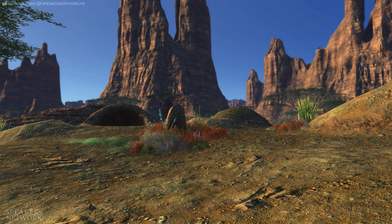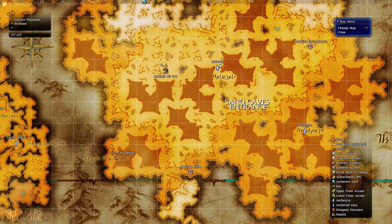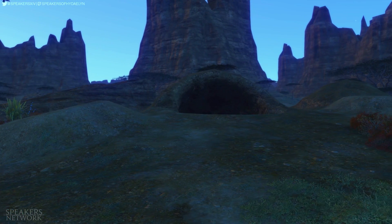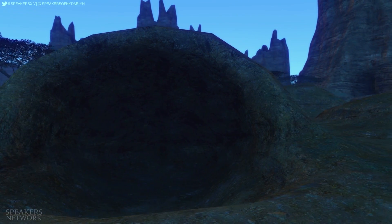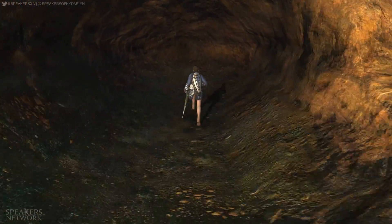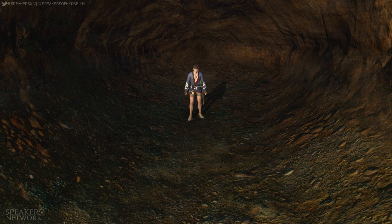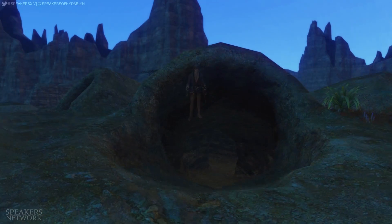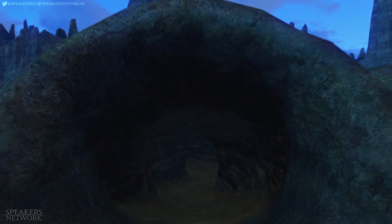In central Thanalan, south of Halatali, you'd find these openings in the ground. You'd find an identical pair of openings close to the Amalja encampment, but we'll concentrate on this entrance. Most people would probably shrug it off as map decorations, and to some degree it was. Most of the holes were too small to enter, and some were just flat out blocked — oddly blocked off, since the holes clearly didn't lead anywhere, but they still felt the need to put up invisible walls. But then there was this one — this one was open, and players were able to walk inside.